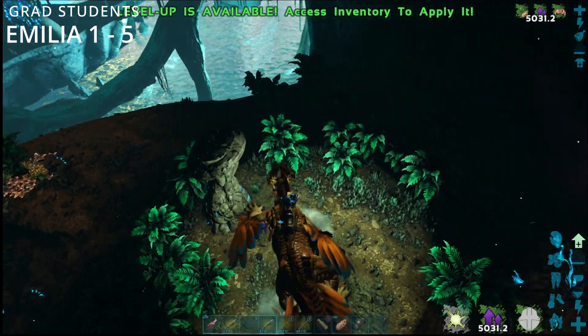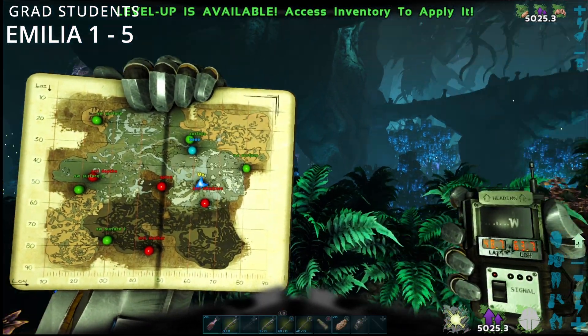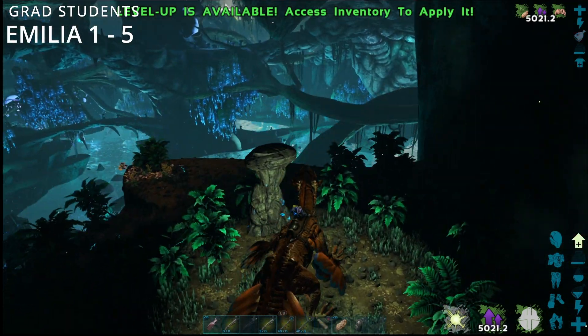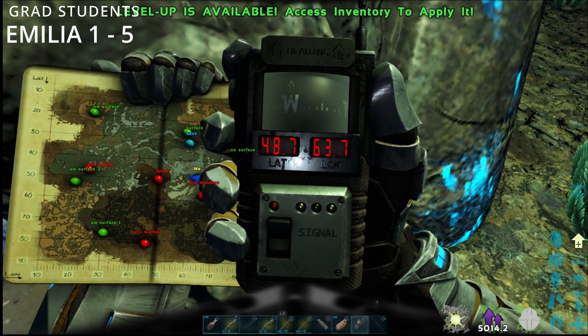Number four is just here, at the bottom of the base of the tree — the opposite side to my base. This is your number four dossier, and it's at 48.7 by 63.7.